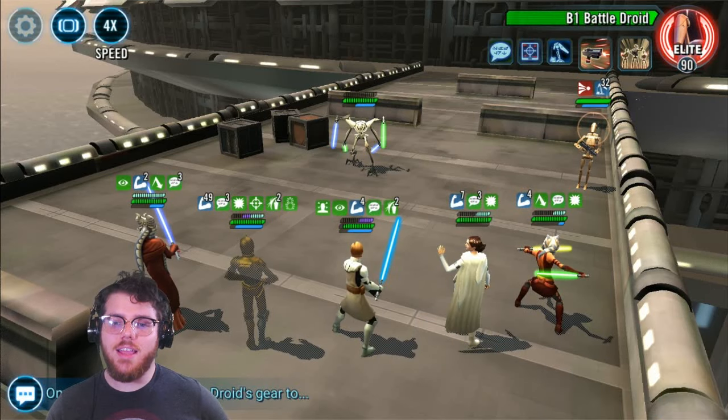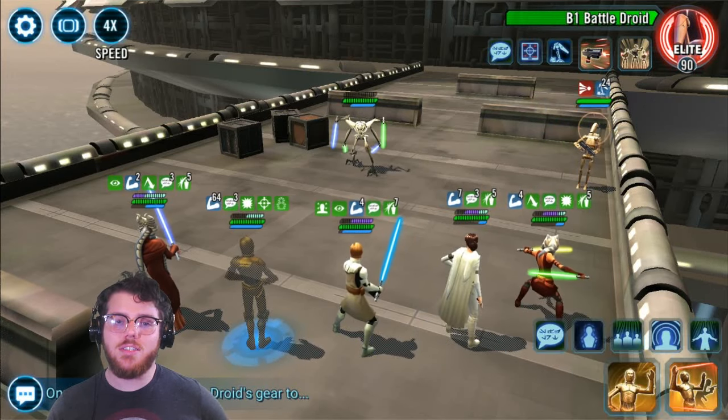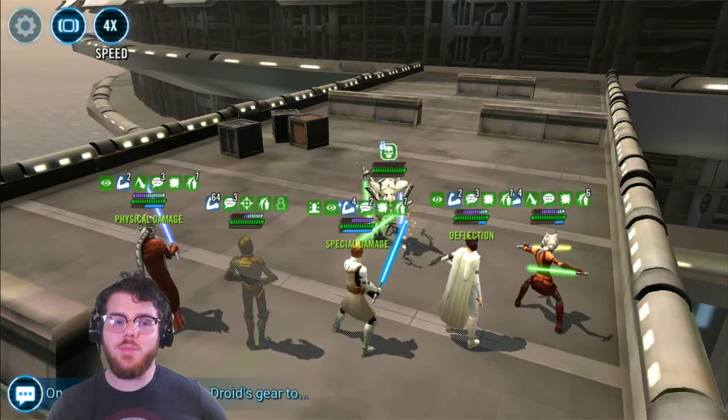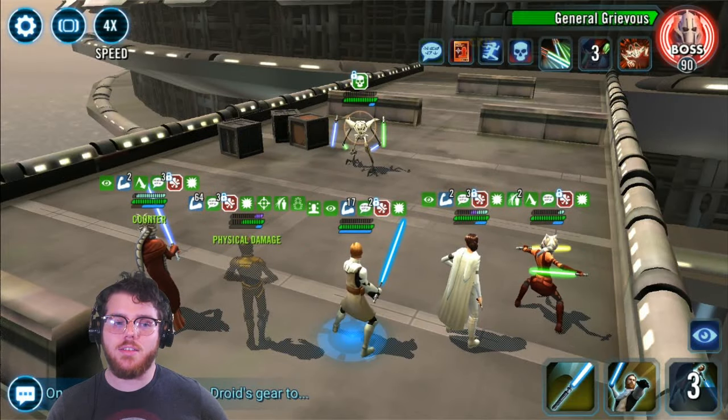A secret mechanic is that Grievous takes reduced damage. So even though we've got stacks of Courage and we're going to put Expose on him, it's not actually going to take away 20%. This is one of the reasons why we were focusing on killing other units while leaving some up — because once you kill all the side enemies, Grievous goes enraged. It doesn't affect his damage, but it makes your characters unable to heal anymore, and we've been relying on healing this whole time. This is why you need all five characters alive and able to survive.